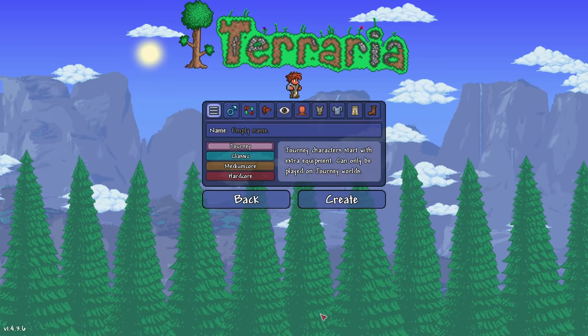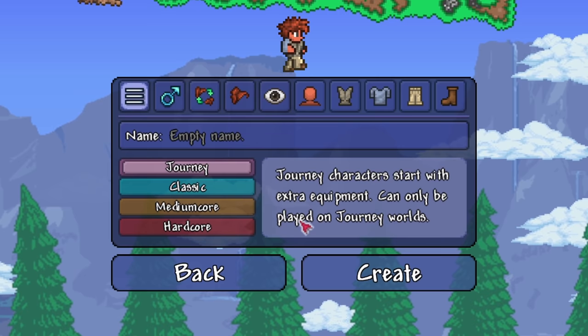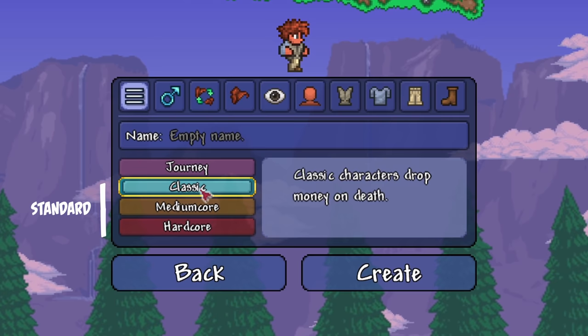Now that you know the difference between worlds, let's look at character settings. Once again, we have four types here. Journey characters can only play on journey worlds, so journey is its own thing — journey to journey. Standard means that you can go into standard worlds, so normal, expert, and master.